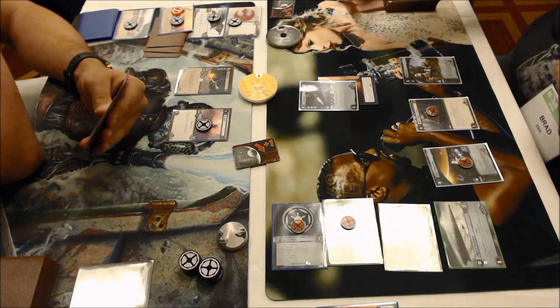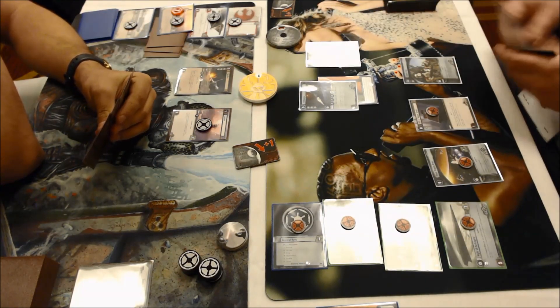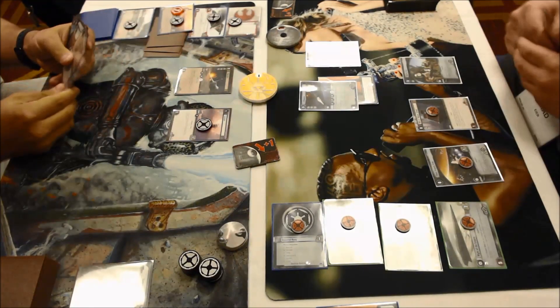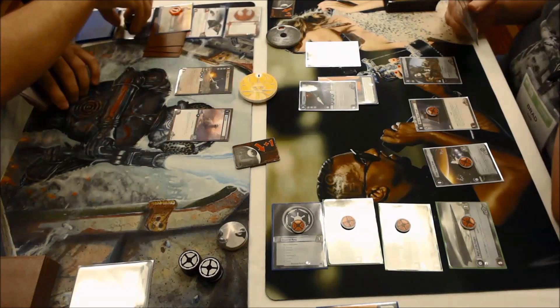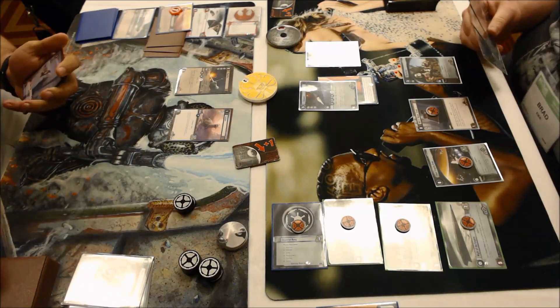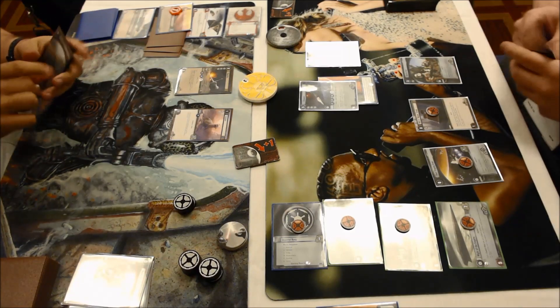That looks like it was two of something — maybe Mithil, which would be really good against speeders too. Stormtrooper Assault Team could be pretty good as well. If it was a Stormtrooper I might have attacked to get rid of Blue Nine, but Mithil makes more sense.